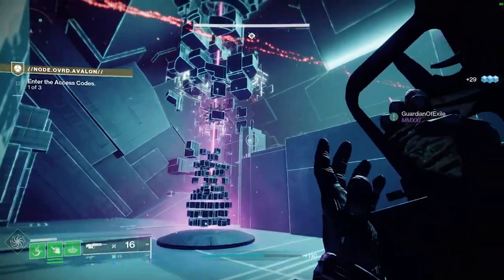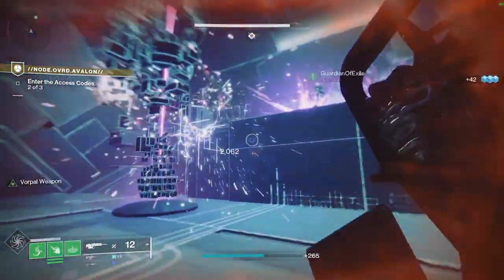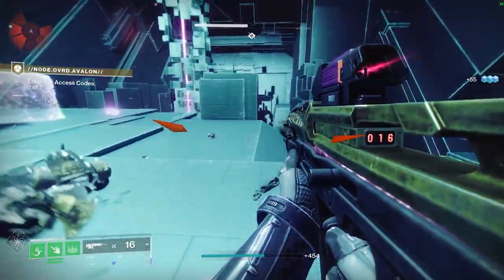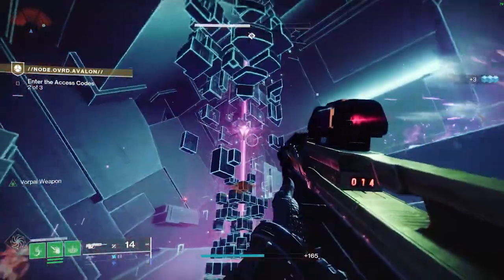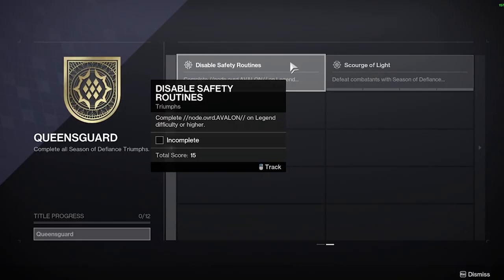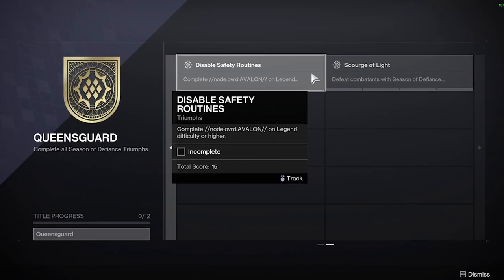There's going to be a friendly face in this mission. I'm not going to spoil who it is, but if you're interested in the lore of Destiny 2, I highly recommend checking out this mission because as soon as you see him, you'll know exactly who he is. Once you get the Vex Caliber and bring it back to the Helm and officially unlock the weapon in your inventory, you're met with two brand new secret triumphs and a full quest line. The first triumph is Ctrl-Alt-Complete, completing each of the three quest lines available after Node Overdrive Avalon. The second secret triumph is Disable Safety Routines — complete the Avalon mission on Legend difficulty or higher.